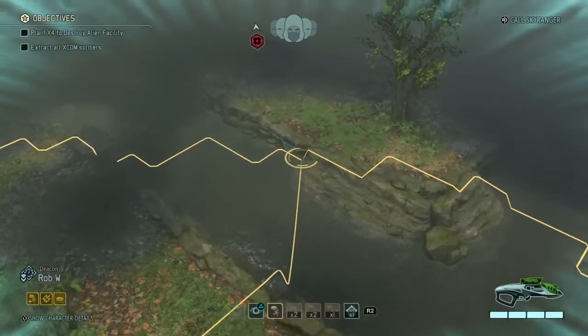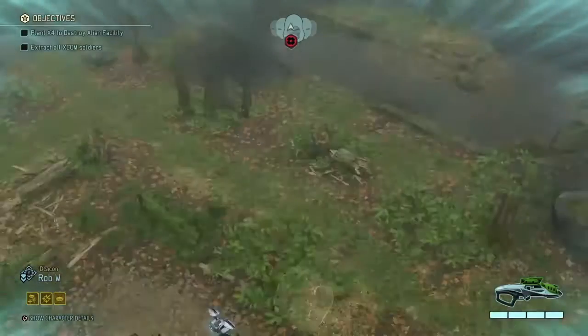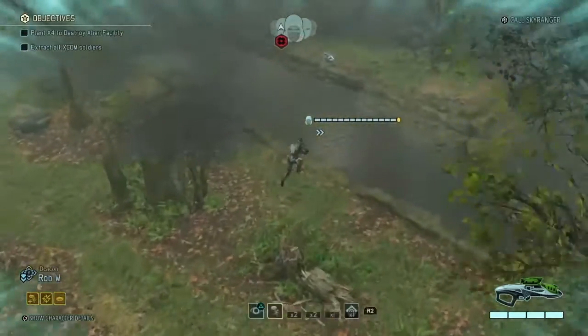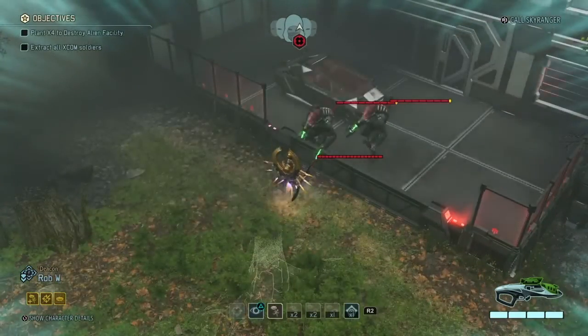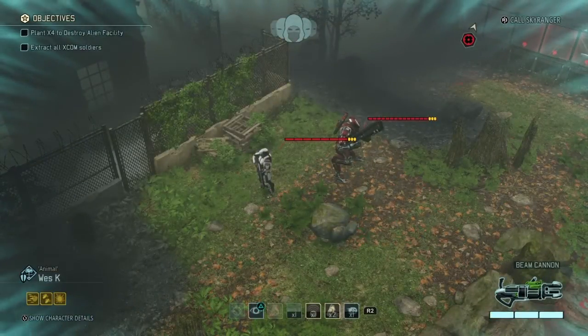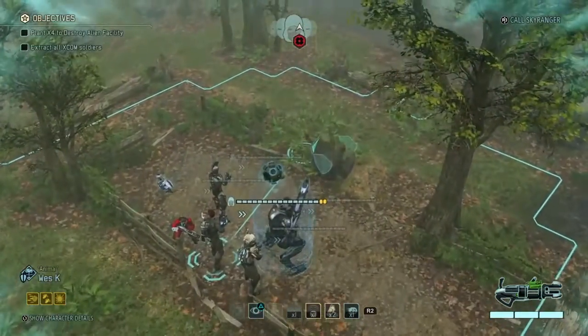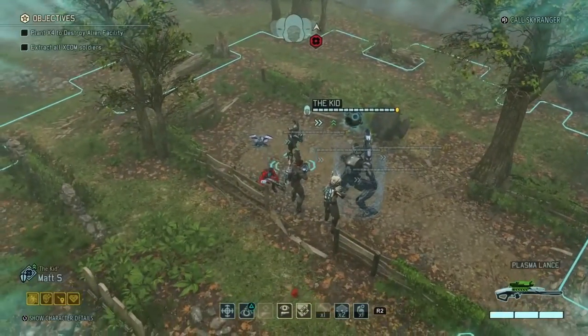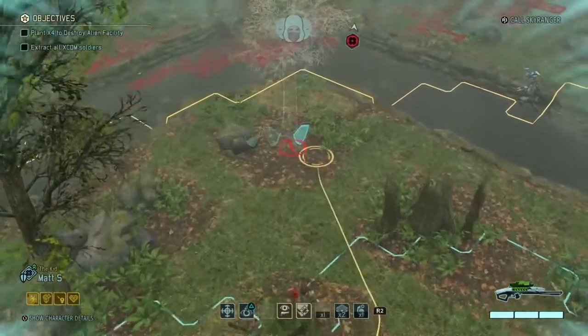They're coming in concealed. Go, go, go — he's going to discover some enemies. Enemy squad located. Two enemy squads. Not exactly what we were looking to start out with, but it is what it is.